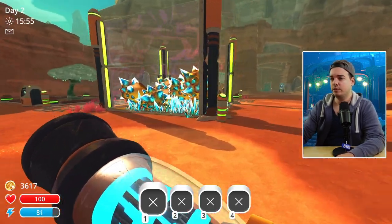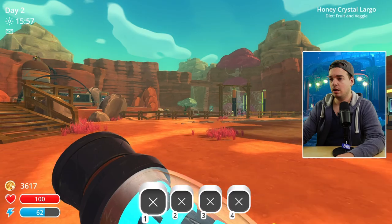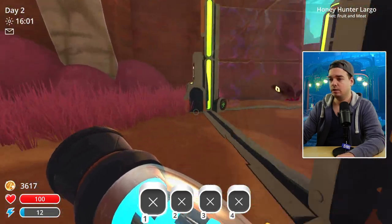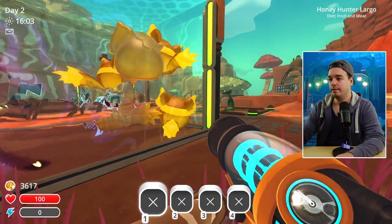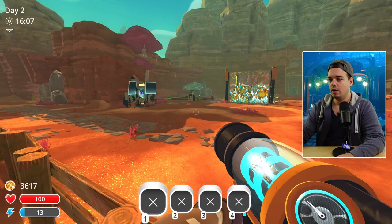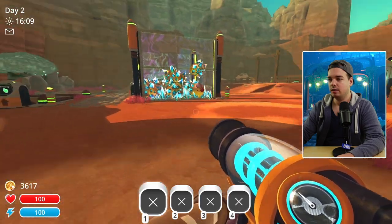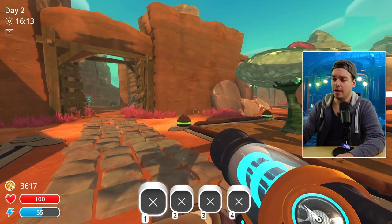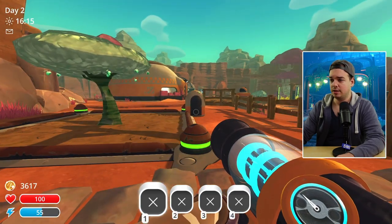We still have the two corals over here with the Honey Crystal Largos, and over here we have the Honey Hunter combination, which is pretty cool. I haven't really done anything since the last episode. The first thing I want to get is 25 Mint Mangoes because I want to pop the Honey Gordo, and for that we're going to need some Mint Mangoes.